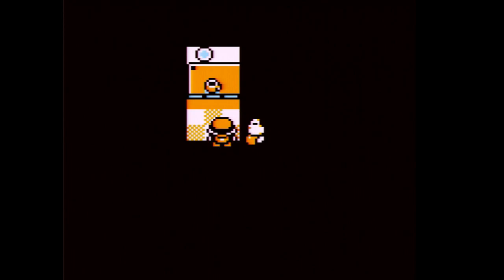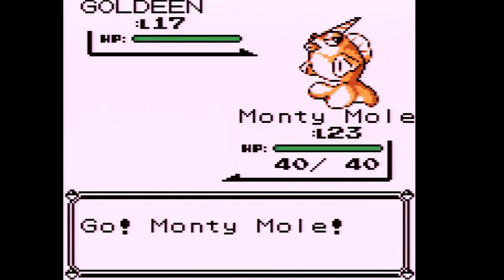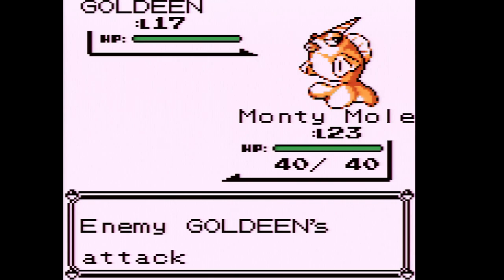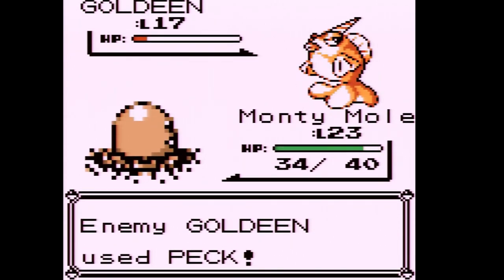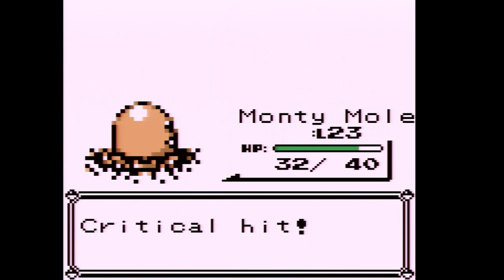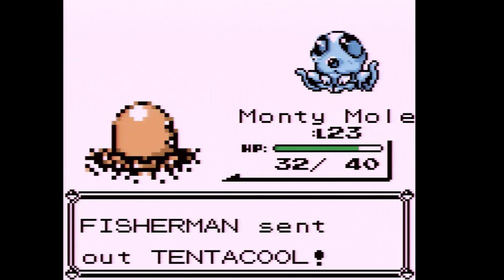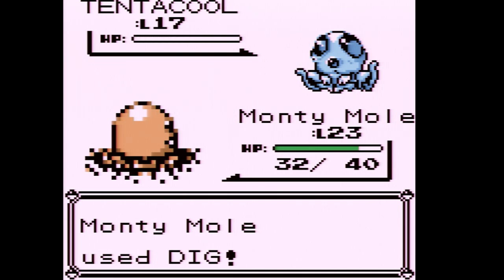A fisherman wants to battle and he has a Goldeen. Even though there are a lot of Water types that can do really well in this game, I wouldn't say Goldeen or Seaking is one of them — I once used a Seaking on my team and it just wasn't the best Water type. Tentacool is actually weak to Dig so we'll one-shot it. Unfortunately it doesn't look like we're going to evolve Diglett here.